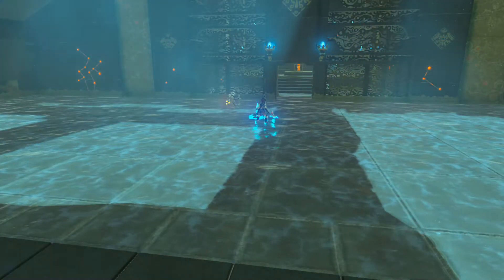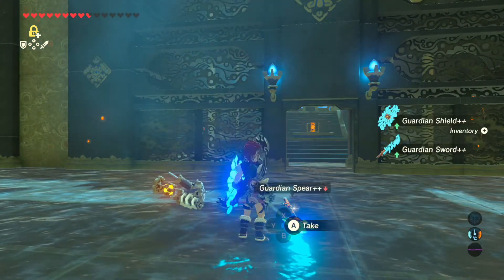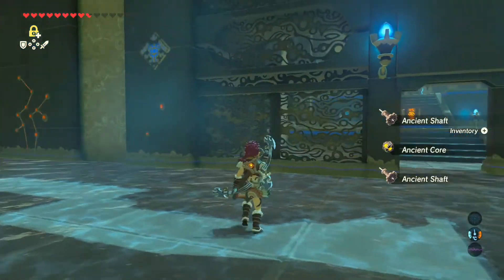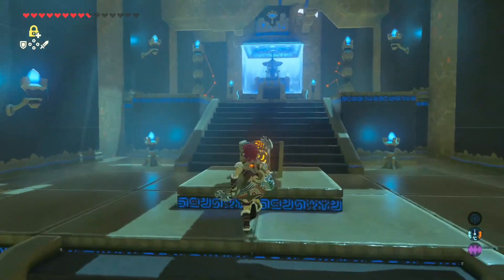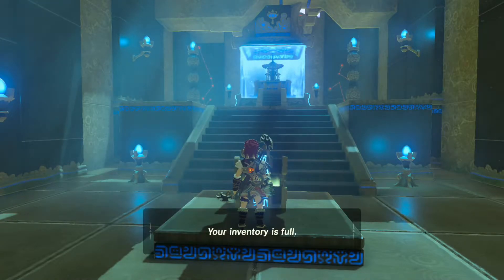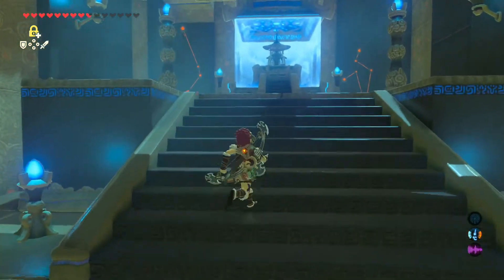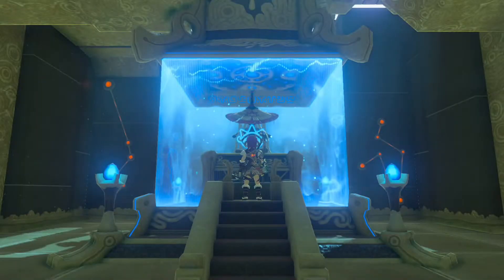It dropped an ancient core — nice! Let's take a look and see what else we gained: diamond, giant ancient core, flame spear. Inventory full, yeah. Then leave it as is — I know where to find it, that's nice. I can just check the map and see that the treasures are not next to the name.